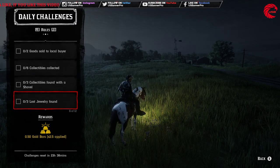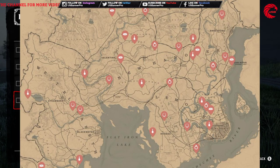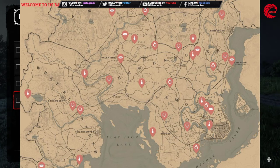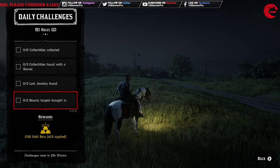After that you have to find lost jewelry. This shows all the locations for lost jewelry — you just have to collect three of them. Some of them may be underground, so you will need the shovel and metal detector. Go over there and collect three of these items for the daily challenge.